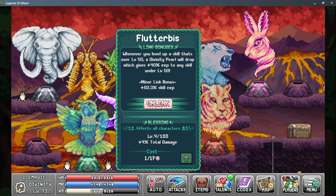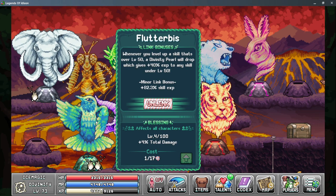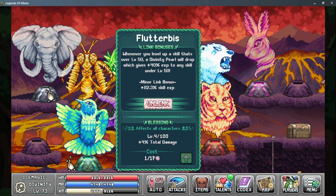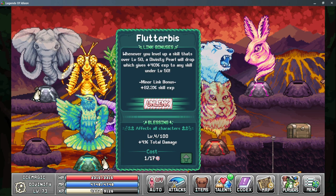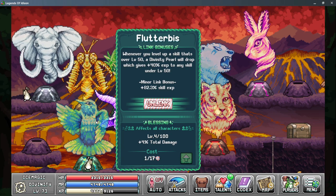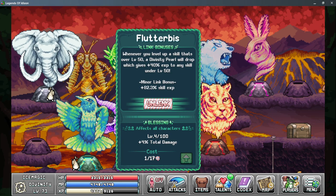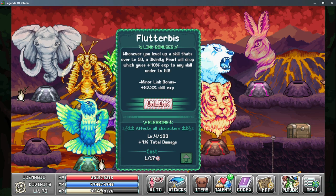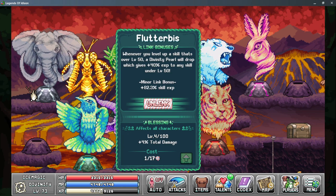Lastly, we have Plutterbuss, and this is the last god that actually has active bonuses right now — this is the point you want to get to in Divinity. There are two more gods you can unlock, and there is a benefit for unlocking those last two, but we'll talk about that when we discuss the Elemental Sorceress class. The Link Bonus is that whenever you level up a skill over level 50, you have a chance of getting a Divinity Pearl, which gives you more EXP to skills under 50. This is useful if you need to level up a new character's skills, or if your Maestro is underleveled and you want to boost his skilling levels up for more damage.